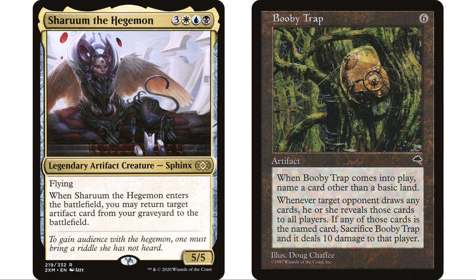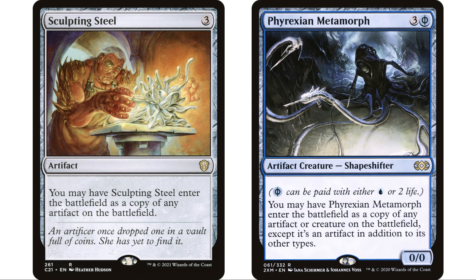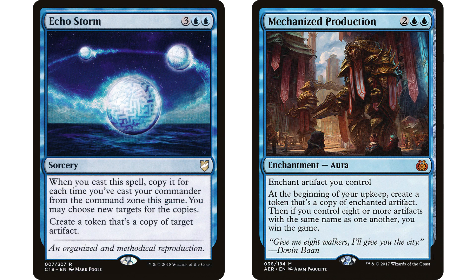When we cast our commander, we put Booby Trap directly into play. We have to build around the fact that 10 damage probably won't kill an opponent unless they're already at 10 life. We can bring it back from the graveyard over and over with Sherum, but that's a little slow. Copying it is ideal — cards like Sculpting Steel and Phyrexian Metamorph are going to be great while Booby Trap is in play.